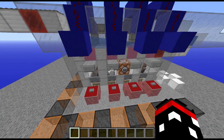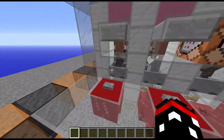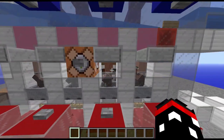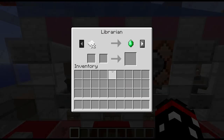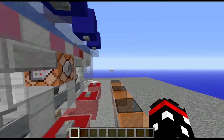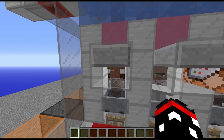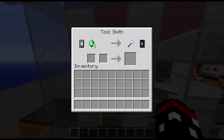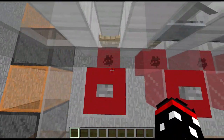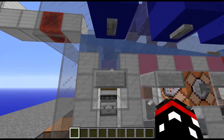To quickly show you how it all works — we have the villagers down here, where you can get easy access to them without having to worry about anything getting to them that's going to eat their faces, like zombies, just with that half-slab gap there. If it turns out you get one in your system that you don't like — say, a toolsmith — you just pop them down into your preferred killing method, and it opens up ready for a new villager.